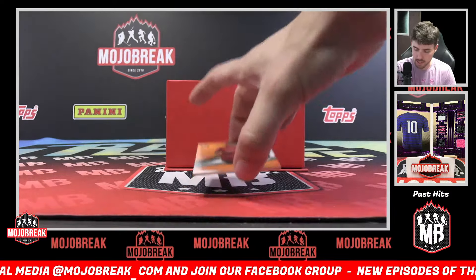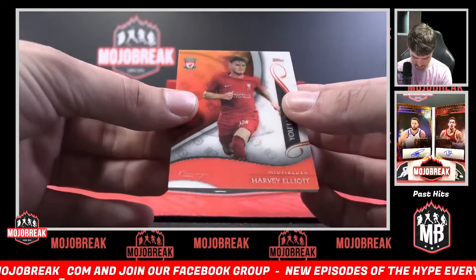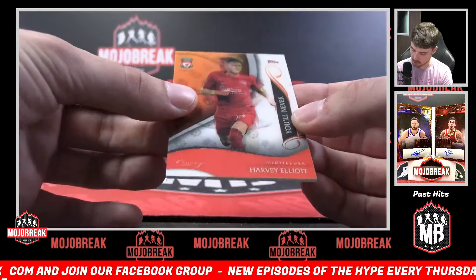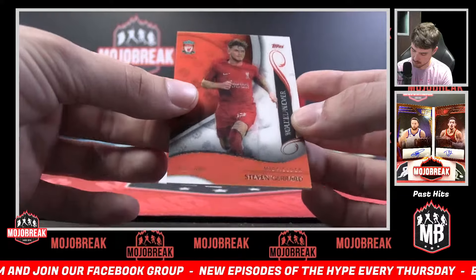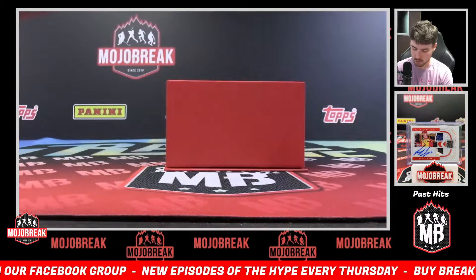And our 3D — Steven Gerrard and Harvey Elliott. These are super cool. It says 'you'll never walk alone' and that switches when you flip it. Super sick. And then we'll get to our last three encased autos.